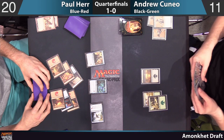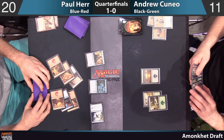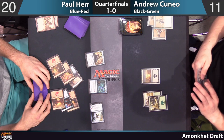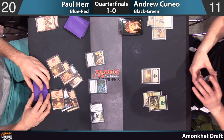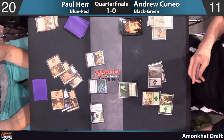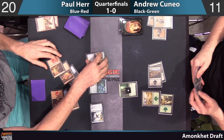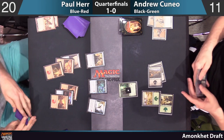Unless he catches some miraculous breaks in the next couple of turns — even just the Aven Initiate, that's good enough. Andrew's trying to figure out any possible way out of this mess. Paul Hare's deck running like a well-oiled machine: removal spell for your three-drop, cast a Manticore, attack you. Andrew's deep in the tank — he knows he has no wiggle room whatsoever.